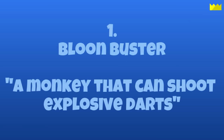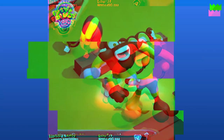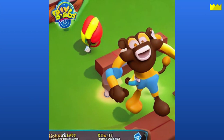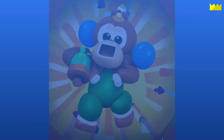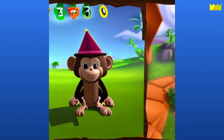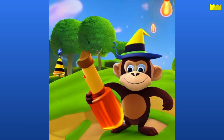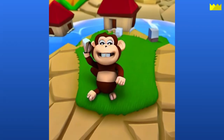First is Bloonbuster, a monkey that can shoot explosive darts. The first few are a little strange, but trust me, there are some decent images mixed in. Next is Monkey Apprentice, a monkey that casts spells to paralyze enemies. These ones are definitely better than the last few. It looks like this one might be preparing some potions, but I can't really tell. I'm not sure what the AI was thinking with this one, but it looks funny, so I left it in anyway.